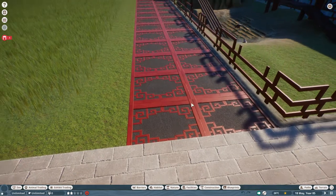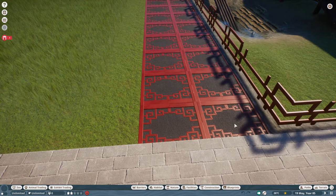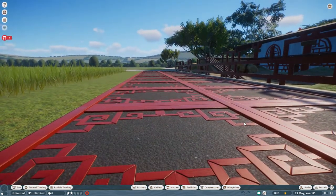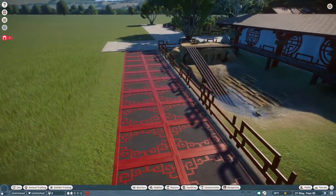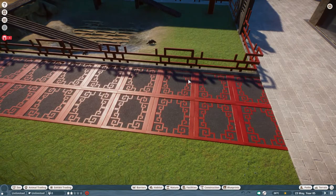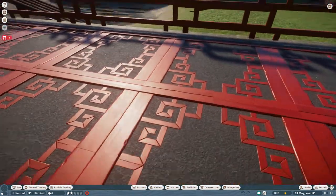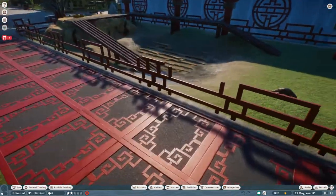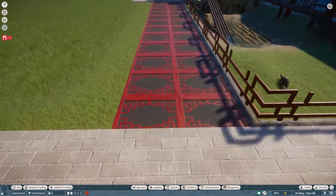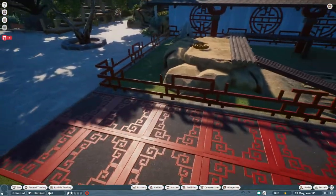I did this path - it's just a simple tarmac path along under here, and then I've used these corner decorations made into a square, duplicated and pushed as flat as I can into the ground so they're not too much of a tripping hazard. It's not ideal - in real life it would be completely flat, just a painted-on pattern - but obviously we can't do that in the game, so that's what I've come up with. It definitely looks Chinese - I really like the red and the black together, it looks really nice.